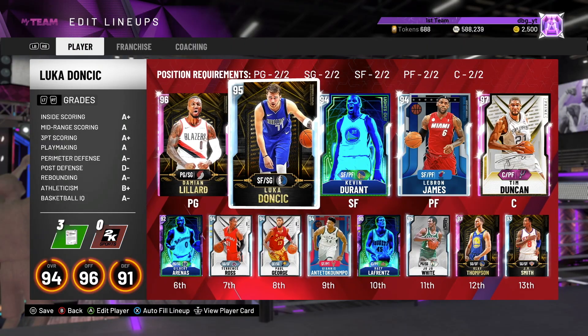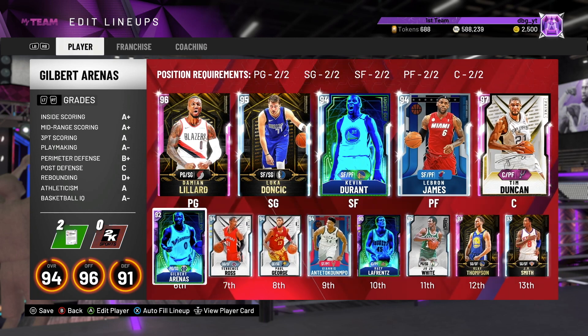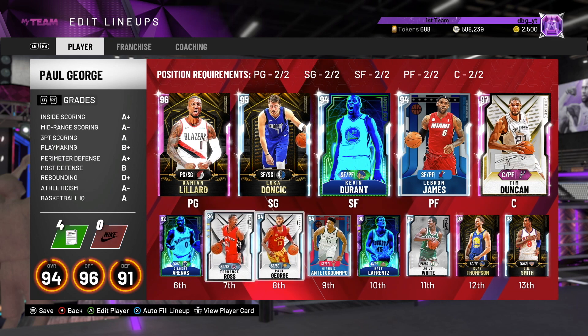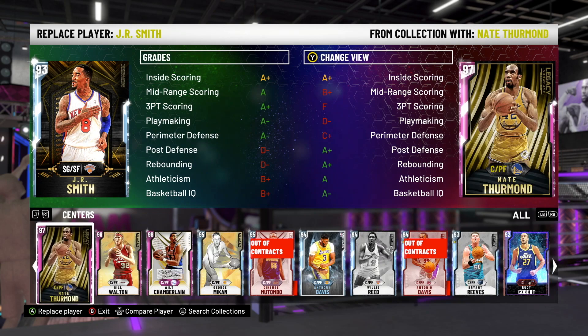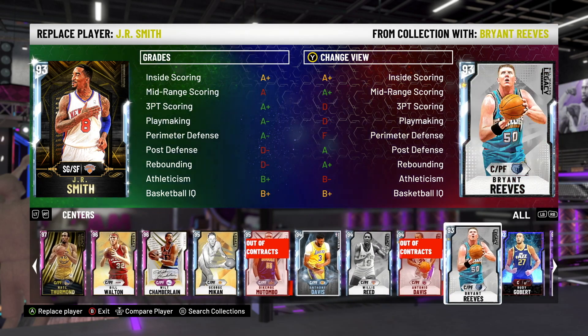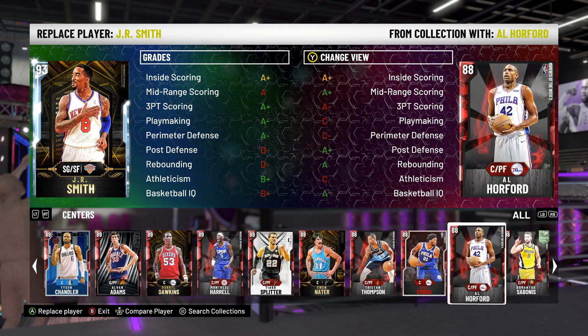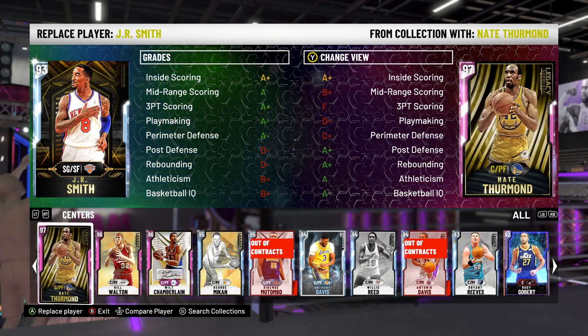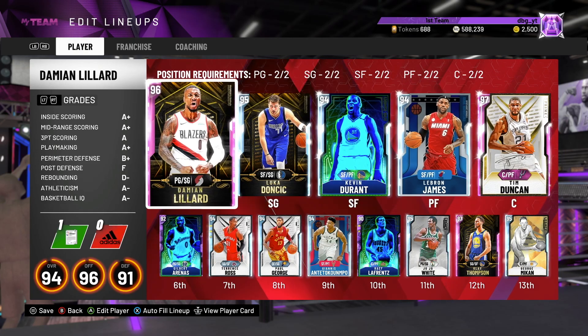The team we're running with is Dame Lillard at the 1, Luka at the 2, KD at the 3, LeBron at the 4, Dunk at the 5. And obviously the basically death lineup with Gilbert, Tyros, Paul George, Giannis, and LeFrance. I'm actually going to put in a big man here — a power forward slash center probably. LeFrance, Mikan probably. So this is a good enough team.